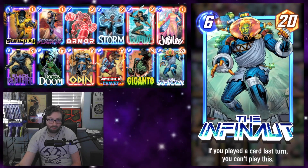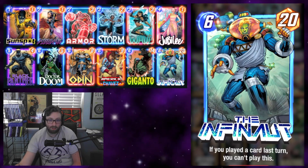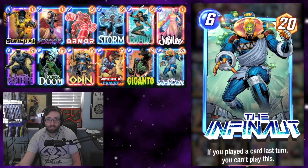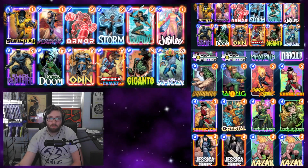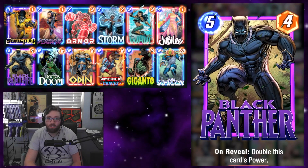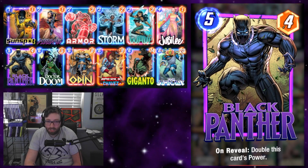Last but not least we have Infinaut - the biggest thing around. Natural synergy with Sunspot lets us take a turn off to grow Sunspot and then just play Infinaut on the final turn, which is pretty good. He's also a very big target for our main cheat mechanic with Jubilee. That's the overview of the deck - I'll have the code in the comments below. Let's get right into the games!